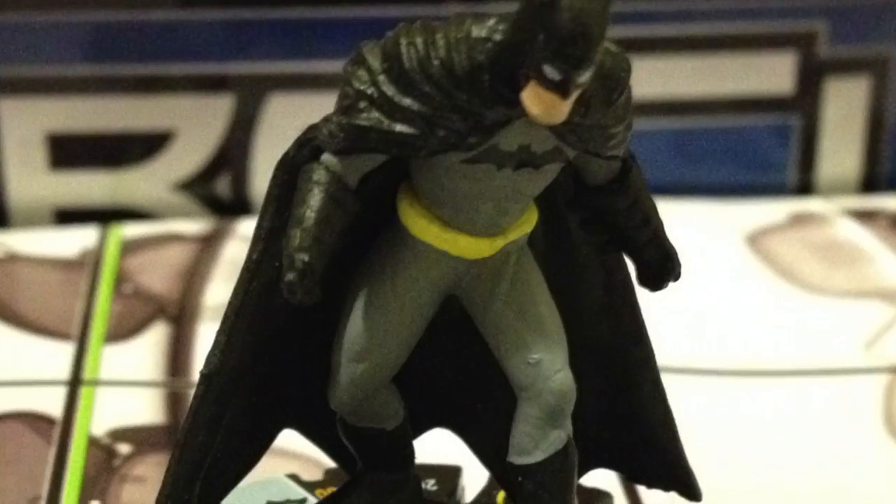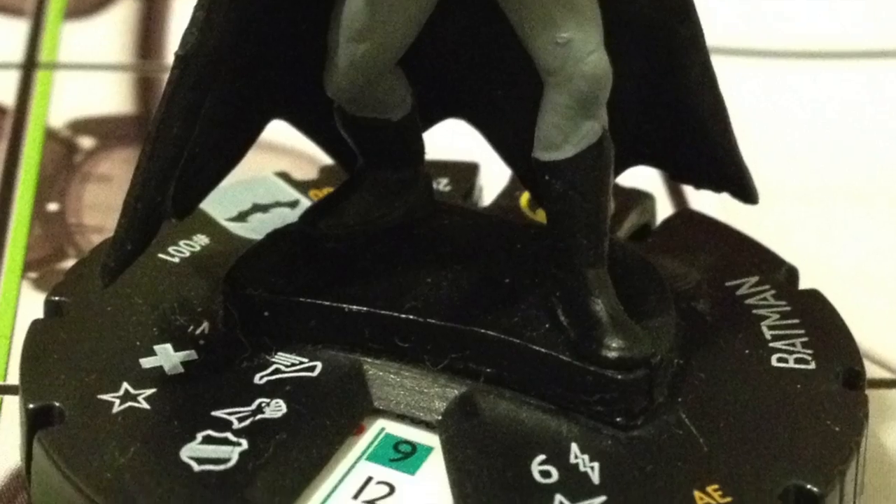Next up, I have the 200-point Batman from the Batman set. I needed a beast — just a Batman that would just tear people up. What unintentionally happened is that I realized that at 200 points, he gives the Batman Family team ability to everybody who's got the same keyword as him, which in this case would be Justice League, and has less points than him, which in this case would be everybody on my team but Superman. So I'm going to have a ton of stealth.